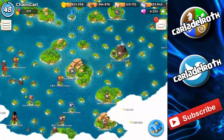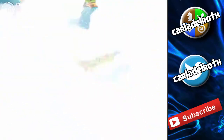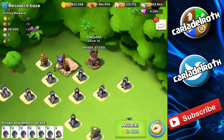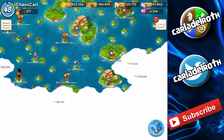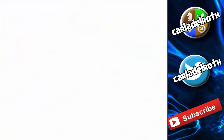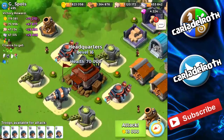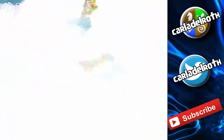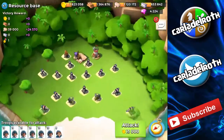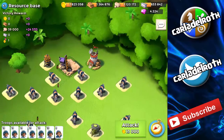Here are the bases I'm going to attack. First of all it's this resource base — it's a nice HQ 16 with 67.5k health. The next guy is G Spots and he also has an HQ 16 but with a little less health. I think it's because this one is a resource base, so I think we'll have an easier time taking it down.